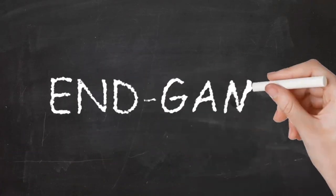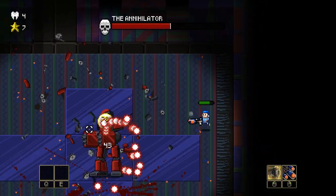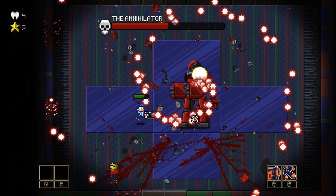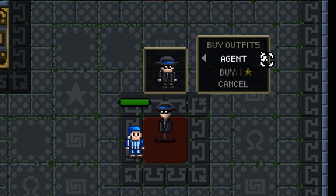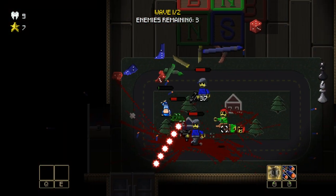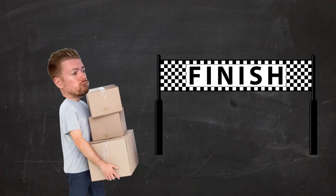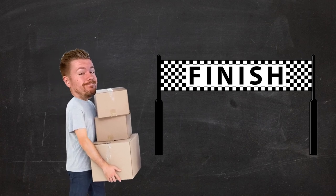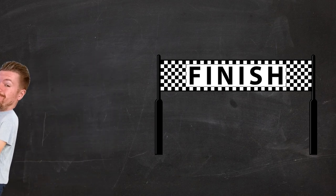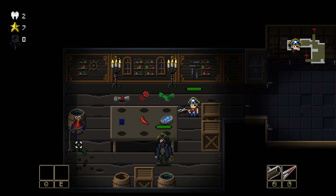Endgame content — what is it and why is it important in a game? When making a game that will be played over and over again, it's important to give the player stuff to unlock here and there, so it always feels like you're making some kind of progress, even though you're dying all the time. But it's pretty bad game design to allow the player to unlock everything without having to beat the game once. Therefore, it's important to add specific endgame content, which is stuff you can unlock only when you've beaten the game.